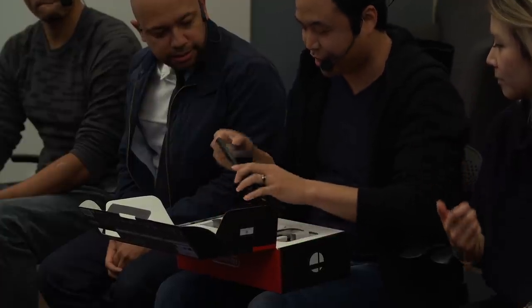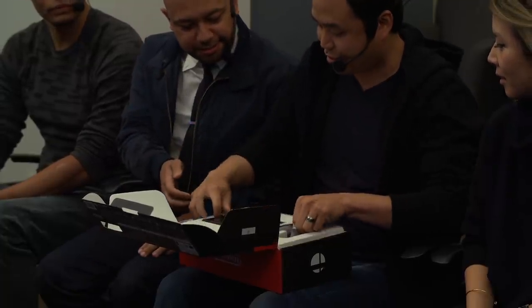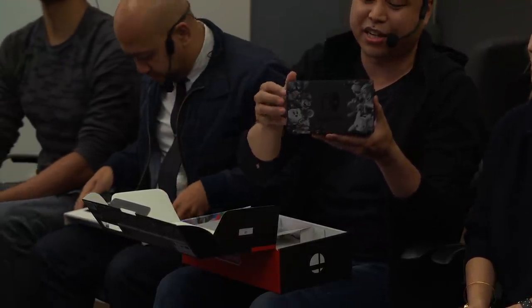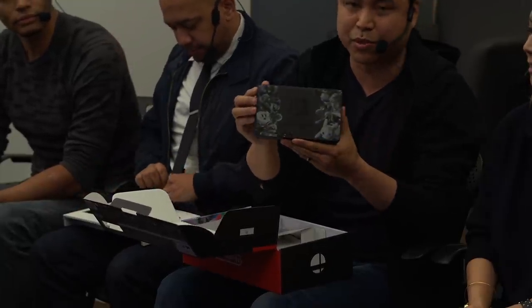Here, I'll start pulling stuff out of it. One of my favorite things is when I started learning about these Joy-Con, which is kind of sweet. They're really pretty — they're nice. We have the Nintendo Switch unit, obviously. Here's the dock. If you want to take a look at the dock — the dock itself is kind of etched. It's going to be real pretty sitting on your shelf.